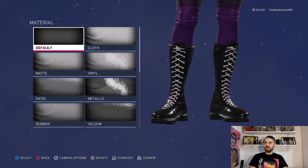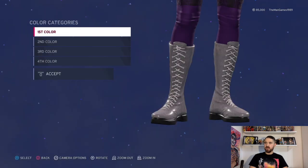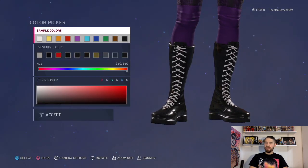Flying through this now — down to Shoes and Boots. These are the boots that I chose. Materials again are all default. Colors: we have black, black, white, and black.